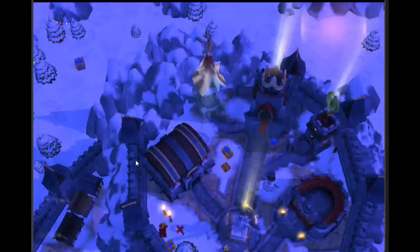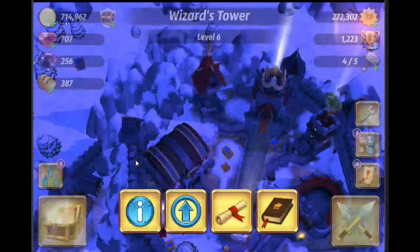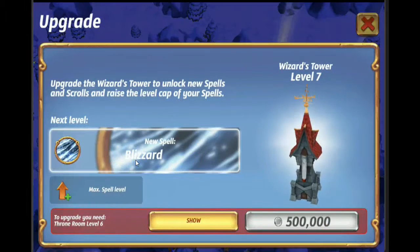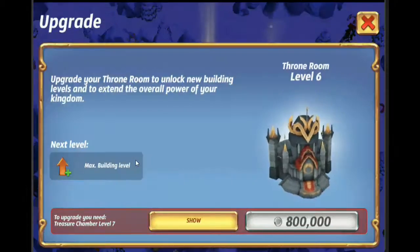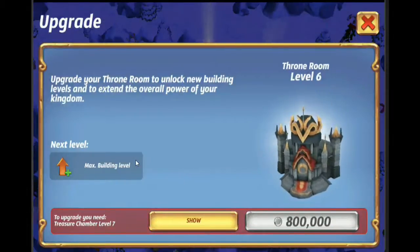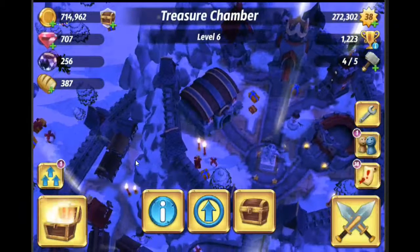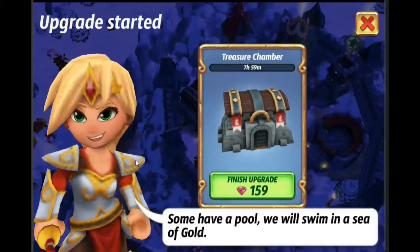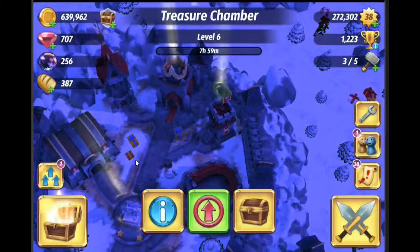Once you max those spells out you're going to need to upgrade your wizard tower. We'll go over and take a look at our wizard tower to see if we can upgrade it. We don't care about Toxic Cloud. We can't upgrade the wizard tower until we get the throne room upgrade. The throne room costs 800,000 to upgrade, and to do that we need an upgraded treasure chamber. So we have to go and upgrade the treasure chamber so we can store 800,000. Click on that — there you go, now we're waiting for that to finish.